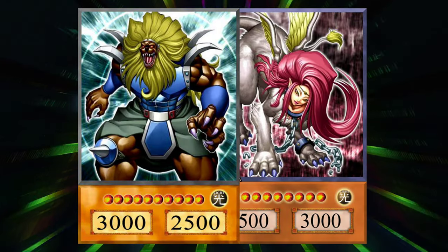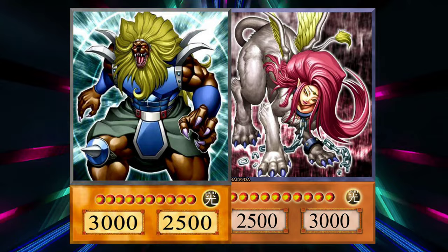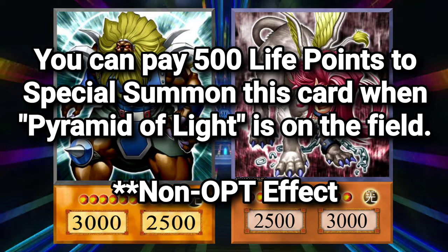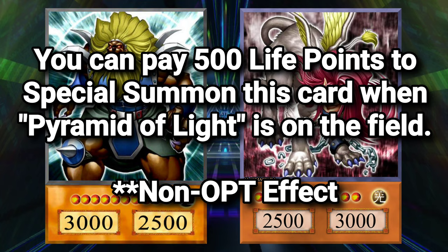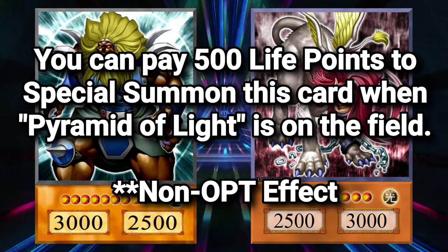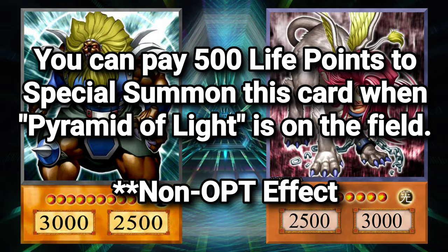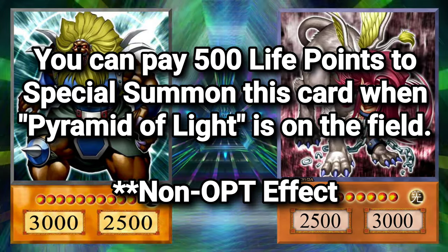Andro Sphinx and Sphinx Talaya are both level 10 light beast effect monsters with opposing stats who each carry the effect to special summon themselves at the cost of 500 life points if you control Pyramid of Light. Which is actually fantastic for a quick 2-material rank 10 monster, and while we could stop right there and say that's how we make them playable, I want to take it an entire 10 steps further and incorporate these cards into a fully functional engine — how do we get to them in the most effective way possible with our options from today's massive card pool?